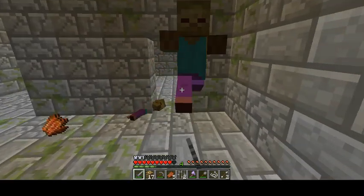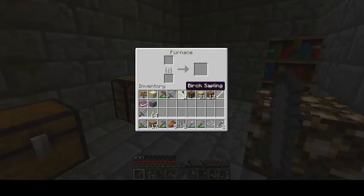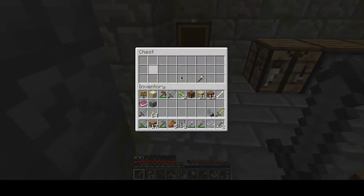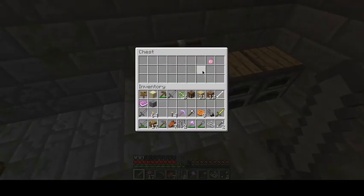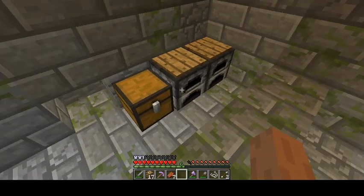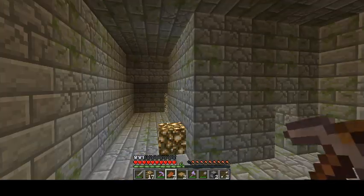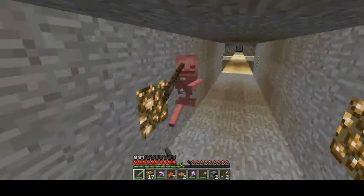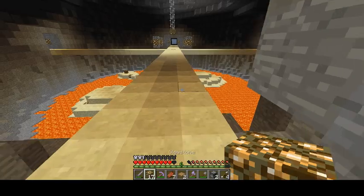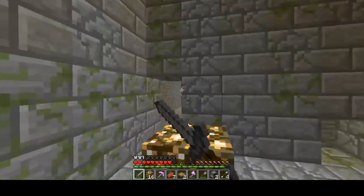We got an iron axe. Do we have any food in here? We got some more torches — pretty good. We also got a fire resistance potion, pretty big fan of that. Wait — holy shit, was that it? I just broke that on a whim, I didn't even expect that.